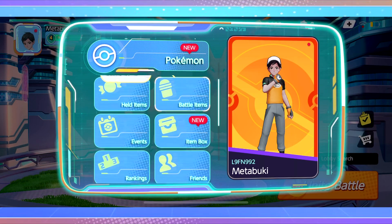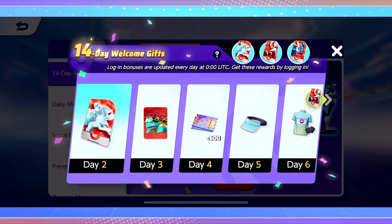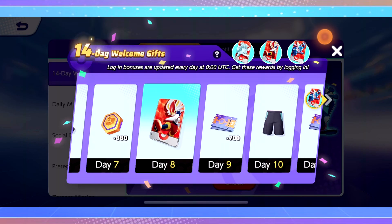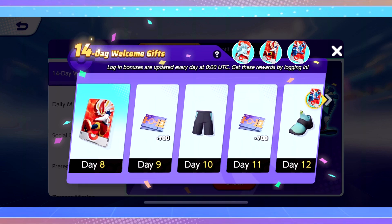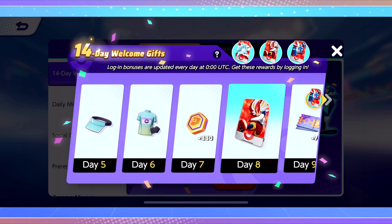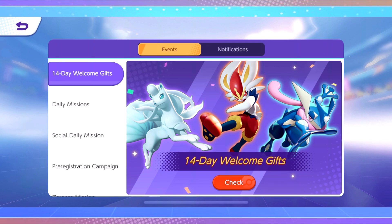Once you're done, open the menu again, go to Events, and do the 14-day welcome event. You get another 680 gold, and on day 2 you get Ninetales, so check in straight away. On day 14 you get Greninja, so don't buy Cinderace, Greninja, or Ninetales. Save your gold — you do get refunded if you buy them early, since once day 8 hits you get the gold back when they come through the login event.